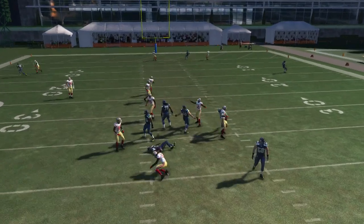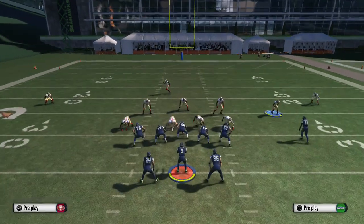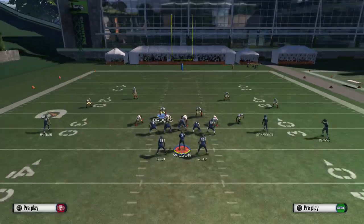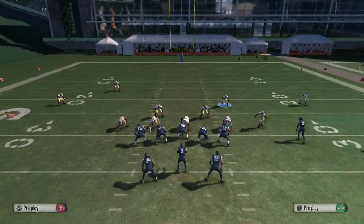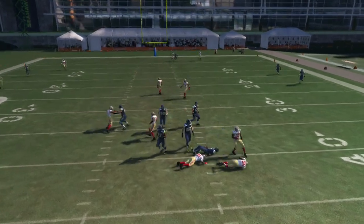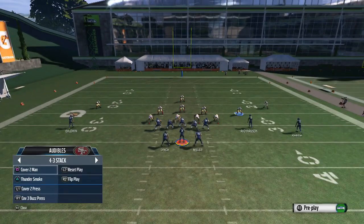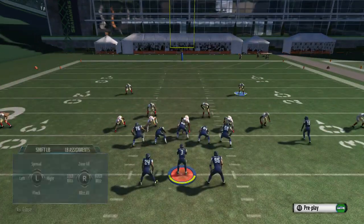As you guys can see, you get the edge blitz, and this is actually brand new — nobody else knows it. It's a base align: shoot lineman to the left, linebackers to the right, global blitz all the linebackers, and put the DT on the left and the left outside linebacker on any coverage, and you're going to get that nice blitz coming off the edge on the right side. It also prevents the quarterback from rolling out, so this is a really nice defense to use against play action and zone offense.